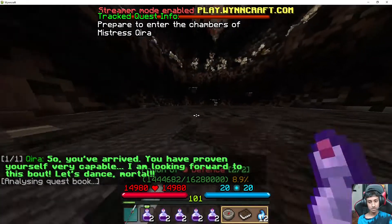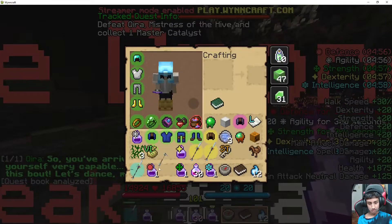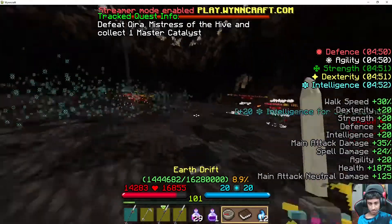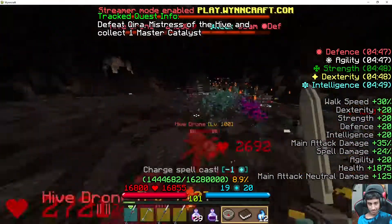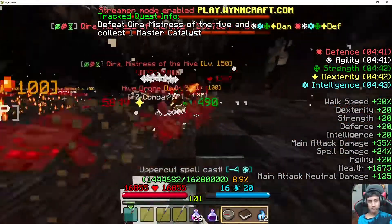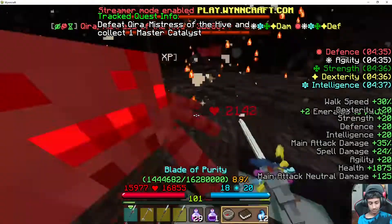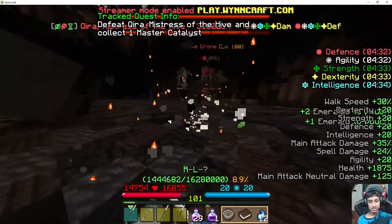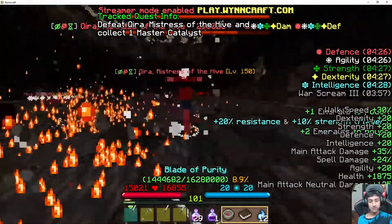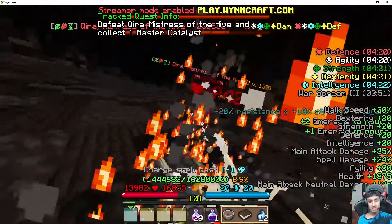We've got everything — agility and all five buffs. We gotta go ahead and get all of them. Oh my god, that is so risky. I think Kira definitely has multiple phases for sure. I never realized — she has spiders, and then she slows you down. I think the resistance is also going to be very useful as well, so I have to continue using my uppercut spell and my charge occasionally.